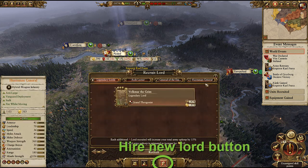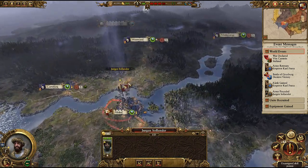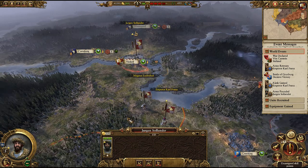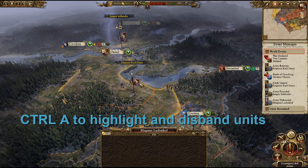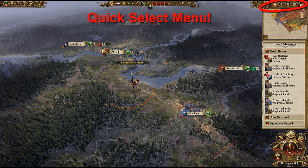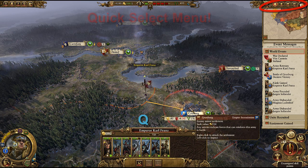A new Lord can be raised by selecting the settlement you want to recruit them in. Be sure to garrison them on the same turn you build them to keep them safe inside the walls, and then recruit a new army. If you have somehow misplaced a Lord, Hero, or settlement, you can use the convenient drop-down menus which will send you straight to the province or character of your choice. Press the R button on your keyboard to make characters on the map move much quicker.